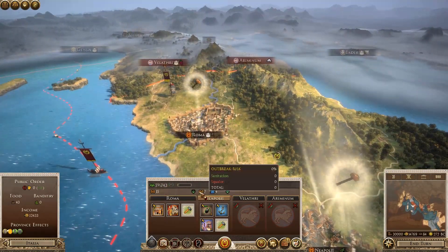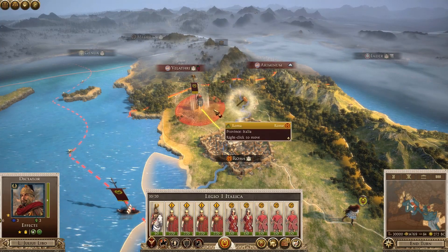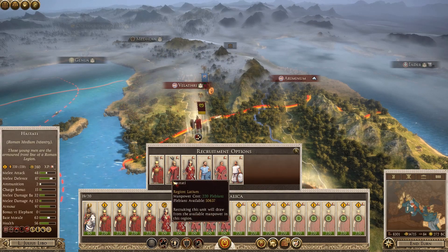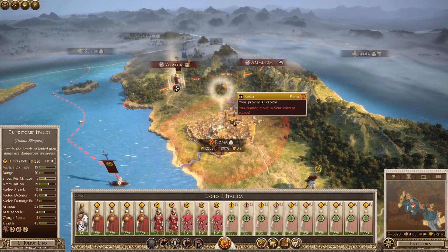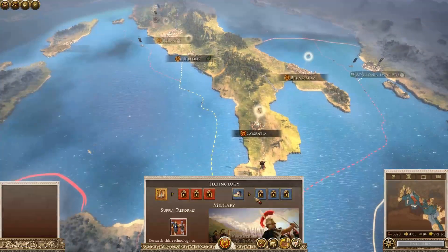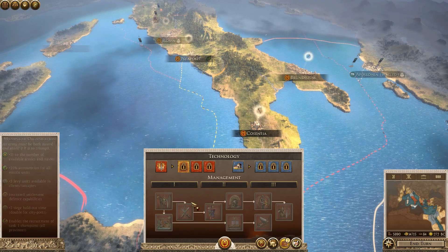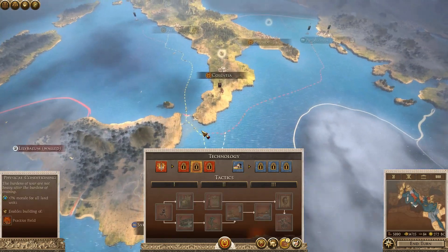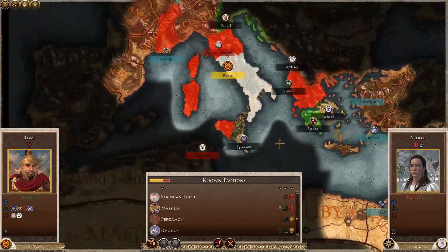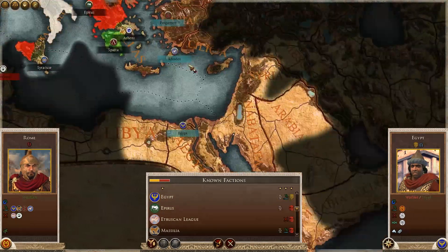We're going to max out recruitment, send the spy up, and go for supply reform. All the unit icons are very different - everything's been overhauled. A lot of the technologies are the same - you get physical conditioning like in the first one - but the icons are better. Let's take a look at diplomacy and see what happened the first time I tried playing this campaign. Essentially I was friends with Egypt as military allies, they went to war with the Seleucids, and loads of factions joined in because of all their satrapies. Things just went from bad to worse from there.